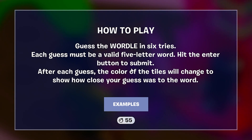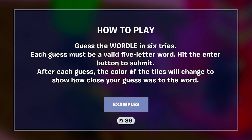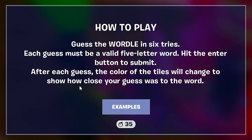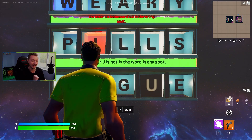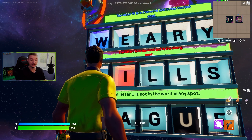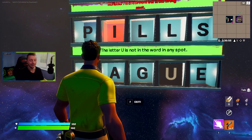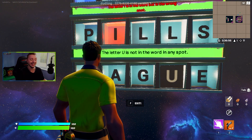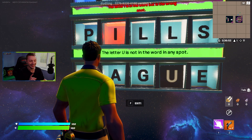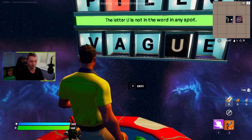You have to guess the Wordle in six tries. Every one of your guesses has to be a valid five-letter word, and after each guess, the color of the tiles will change to show how close your guess was to the word. We have a few examples here in the game, which is really awesome. So if you typed in the word 'weary' to start, the letter W glows blue, indicating it is in the word and is also in the correct spot. But then if you typed in 'pills,' the I is glowing red, indicating it is in the word but it is not in that location, and the U is simply not in the word whatsoever in the word 'vague.'